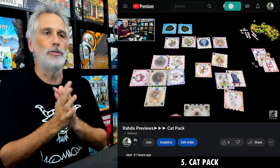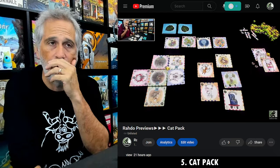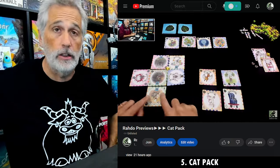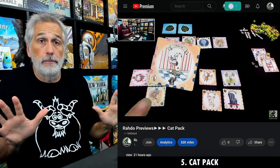Now let's go on to number 5: Cat Pack. This is a sponsored preview for a game going to crowdfunding very soon. It actually tried to crowdfund last year and didn't quite hit its goals, so they're relaunching. Honestly, I don't understand why it failed the first time — but I'm not complaining because it gave me a chance to play it.